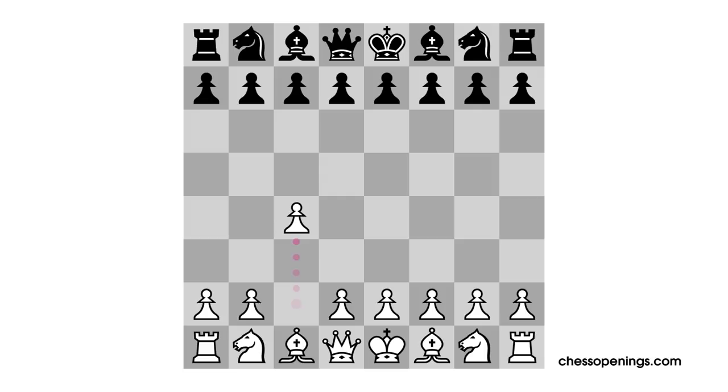With Pawn to C4, White begins a profound plan to take the light squares under full control and to restrain Black from achieving natural play in the center. White's decision to delay moving his central pawns in front of the Queen or in front of the King also has some interesting benefits. As we've seen in other videos, Black can often get counter play in the center by targeting the central pawns and the weak squares that they leave behind.